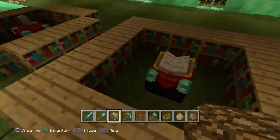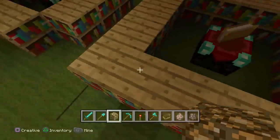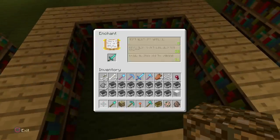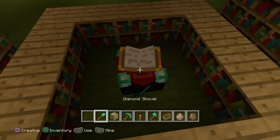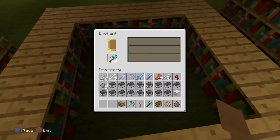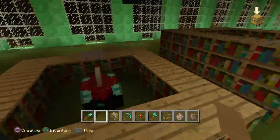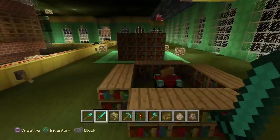It does work better than nothing, but if you go over here, this is the same exact enchanting table except with corner bookshelves. So let's try this one out. There you go - level 30! Let's try something different - go in there with this shovel. Level 30, 20. 30, 20. 30, 19. And there you go. Level 30 is the highest you can go.